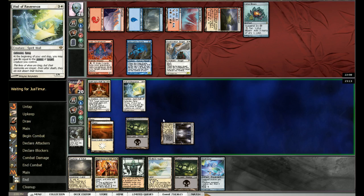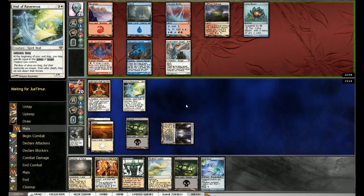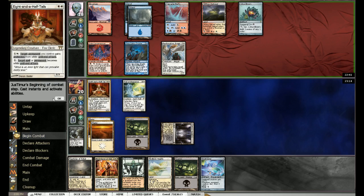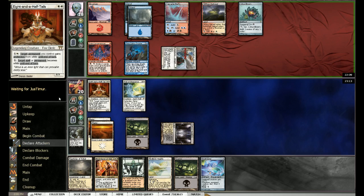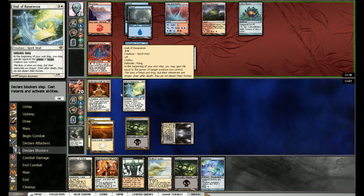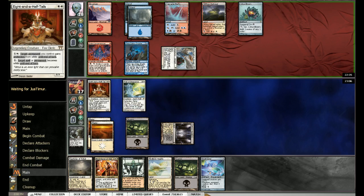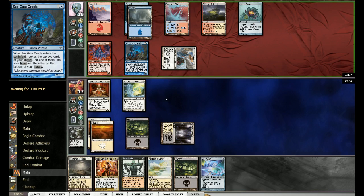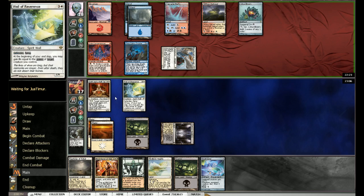I want to use the ability. Turn goes to him. Then we can Skullclamp the wall — it becomes a 3/5, and if it dies I get to draw two. I don't want the Eight and a Half-Tails to die. If he attacks here I'm going to let it through. I don't think the three damage is going to matter. If he uses AoE here, what do I protect? Although Eight and a Half-Tails could protect this. Maybe I should have blocked — I think he anticipated me blocking.